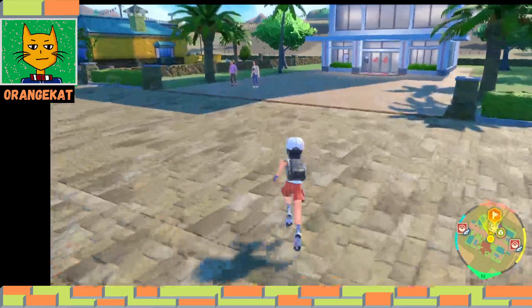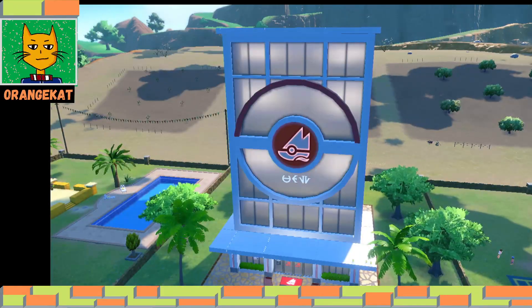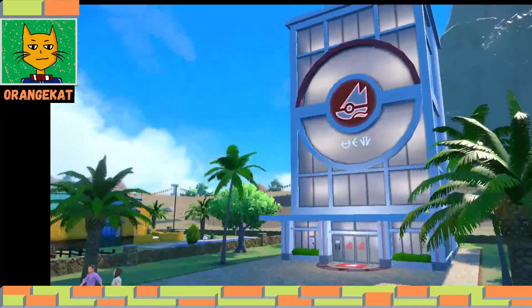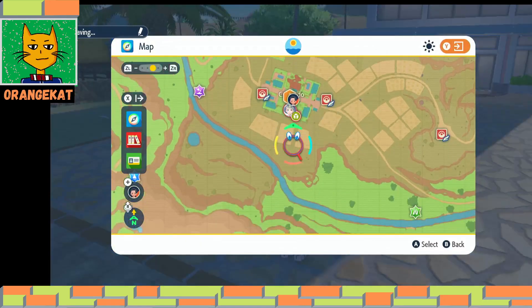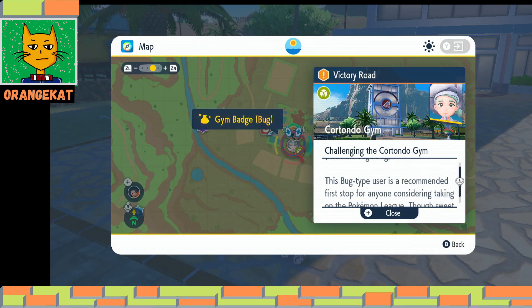Let's see how we can challenge the trainer. It's a Bug type gym and it's the first one - it's Cortondo. Bug type, Cortondo gym, bug type.